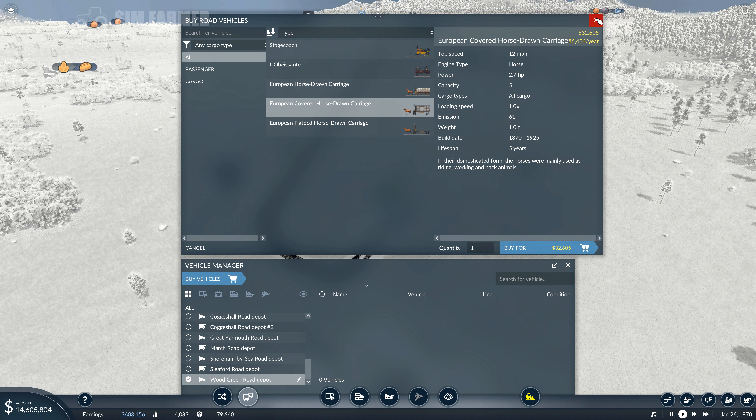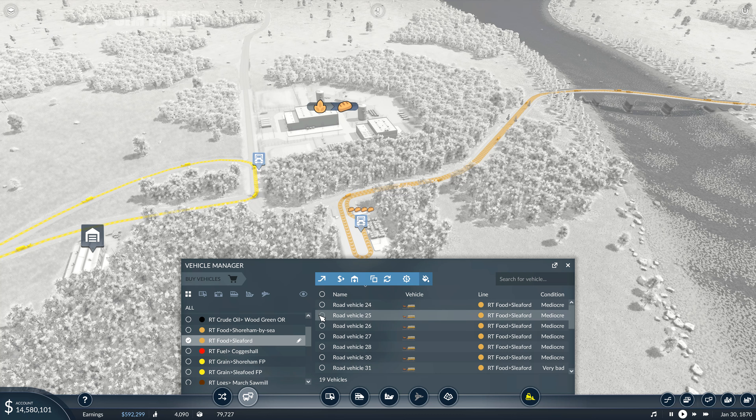I don't think there is any other difference - they're both exactly the same price and running the same running costs per year. I think it's just the different cargo types, but the fact that this one takes everything. Anyway, the main point of this one is more than visual. What we're going to do is have a look at replacing our wagons on our lines to increase their profits, so we'll be able to transport more cargo. These ones currently only take four units, where the new ones will take five, and they're also one mile an hour faster.